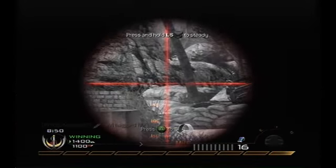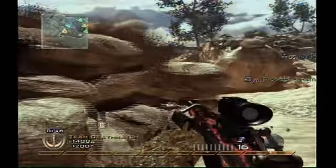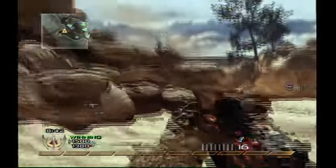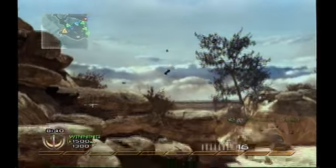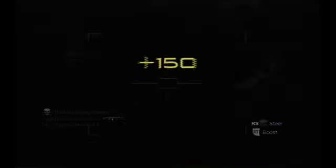Now, notice right here on my UAV — they're spawning on the left hand side, so I'm going to rush over there and see what I can do. A couple shots, and then bang, right here — pick up a nice sweet collateral there. For my Predator Missile. On this match I was using Predator, Harrier Strike, and Pavelow, which is my primary killstreak setup for the majority of my gameplays.